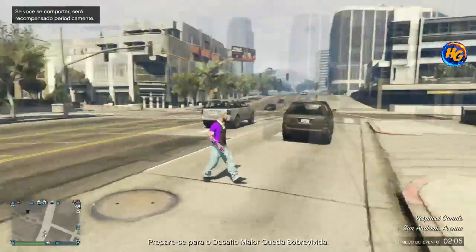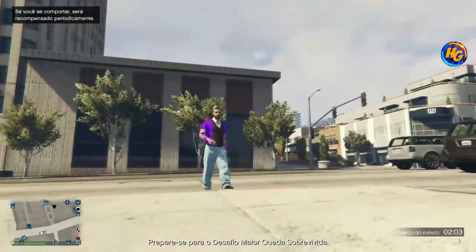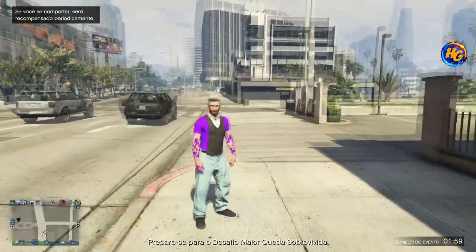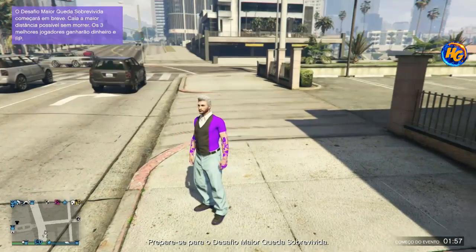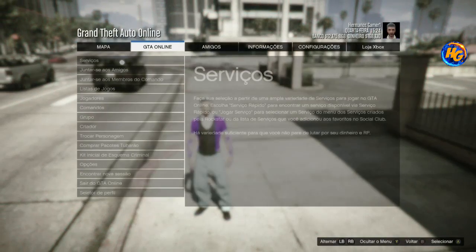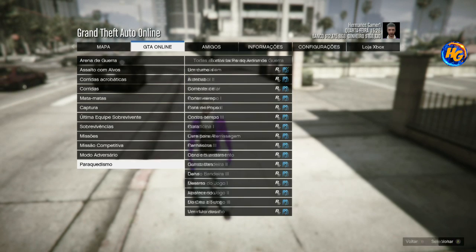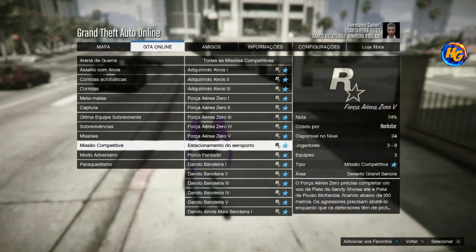Arriving in the session, we appear like this — you can see the Tron shoe is there. We're going to do the merger at Porco Fardado. Go to GTA Online, Services, Play Rockstar-Created Services, Competitive Mission, and enter Porco Fardado.